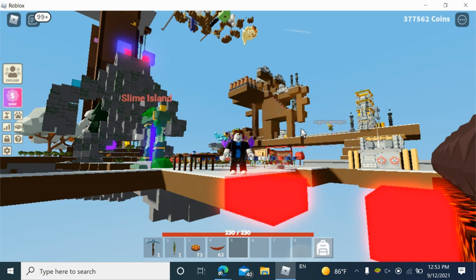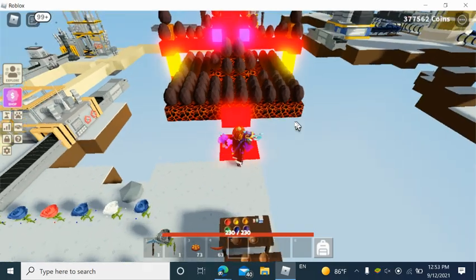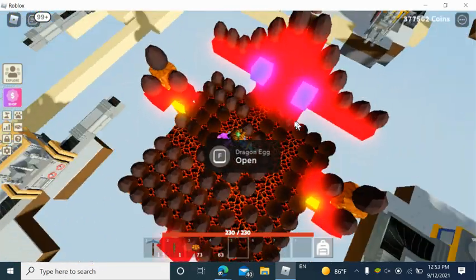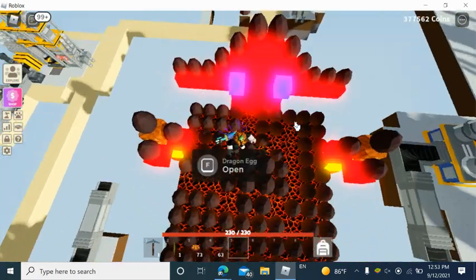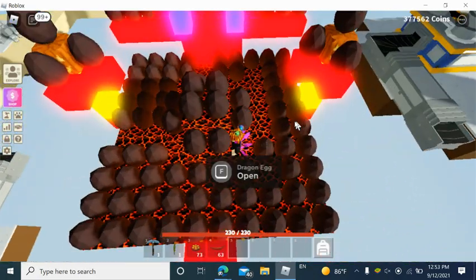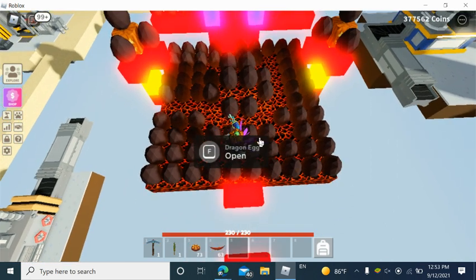There's a new update with the Underworld where you have to combine all the fragments from fighting all the different bosses, and there's a new dragon boss. Every time you kill him and do a significant amount of damage, you will get an egg. So today I'm going to be opening 100 dragon eggs, which I've collected all morning. If you just go on a public server, they're not that hard to get. I literally got all these 100 in, like, three hours.